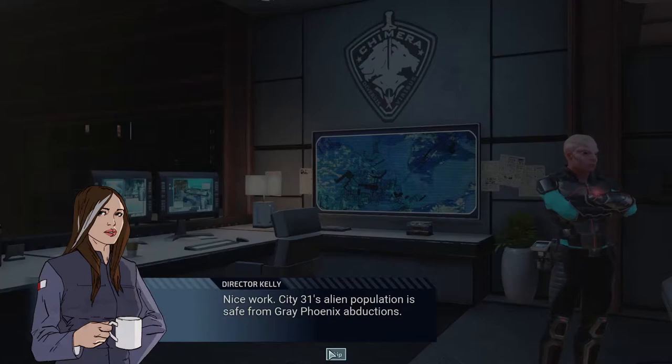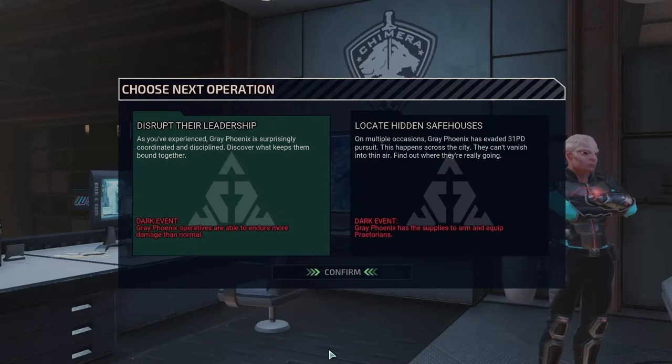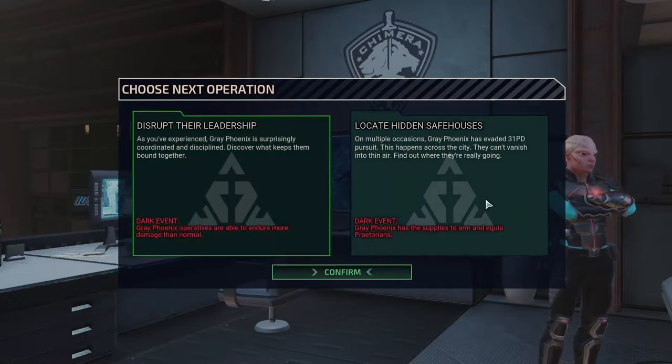Nice work — City 31's alien population is safe from Gray Phoenix abductions. Gray Phoenix operatives can endure more damage than normal, and Gray Phoenix now has supplies to arm and equip Praetorians. We did just fight a Praetorian — it didn't seem too bad, because we have AP rounds on two people which go straight through the Praetorian's armor. We can shred their armor, and as long as Terminal is on the team we can heal. I think we're going to deal with the Praetorians over the increased health for everyone.